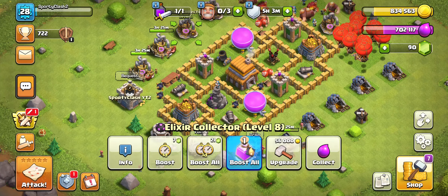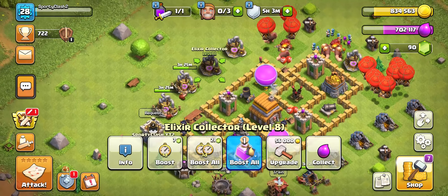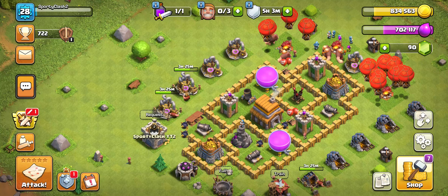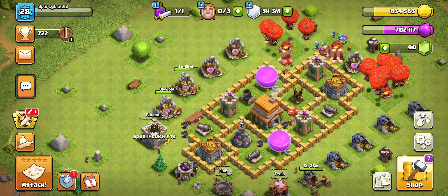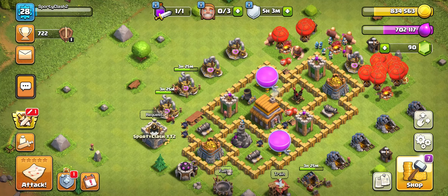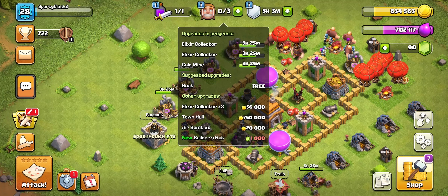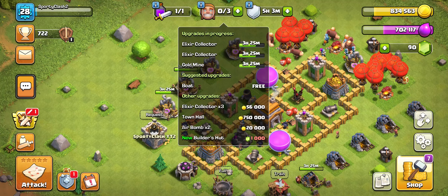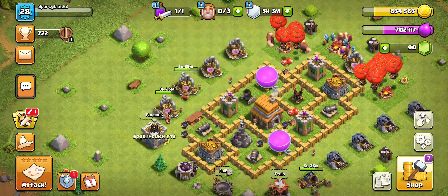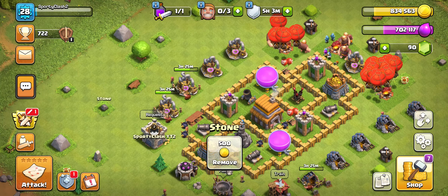Hey, what is going on guys, Sporty Clash here, welcome back to another Clash of Clans free-to-play episode. In today's episode we're going to be talking about possibly one of the worst things in my opinion as you're going through the bases. Collectors are legitimately the only thing holding me back — I have been upgrading those for the last couple days and I am still stuck at Town Hall 5 because of these collectors.